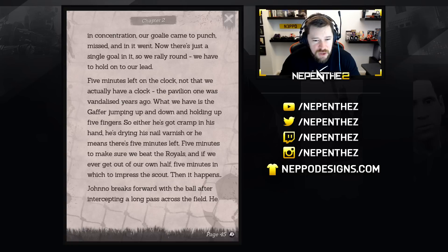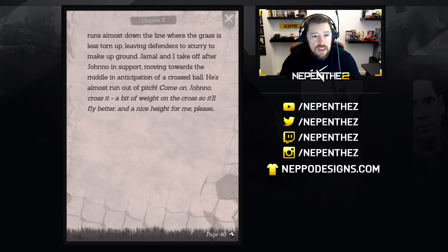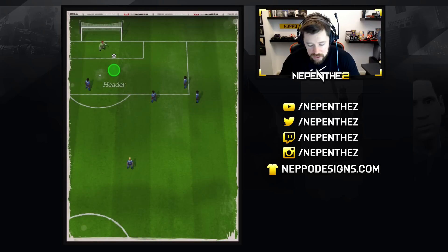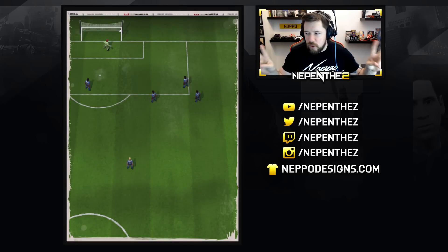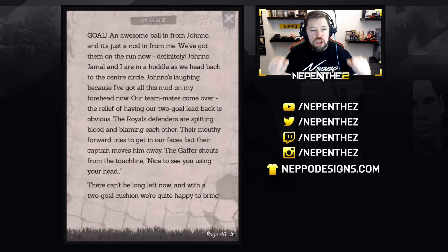Five minutes left on the clock — not that we have a clock, the pavilion one was vandalized years ago. What we have is the gaffer holding up five fingers — either he's got cramp in his hand, he's drying his nail varnish, or he means there's five minutes left. Five minutes to make sure we beat the Royals and impress the scout. Then it happens — Jono breaks forward after intercepting a long pass, runs almost down the line where the grass is less torn up. Jamal and I take off in support moving towards the middle in anticipation of a cross. He crosses it — boom, lovely. Hat trick complete boys, we've done it! Goal — an awesome ball in from Jono and it's just a nod in from me.